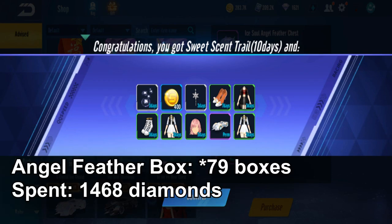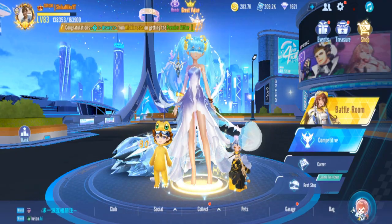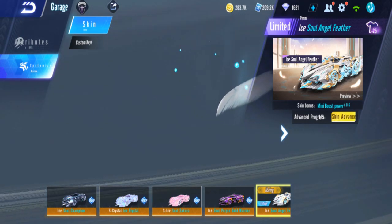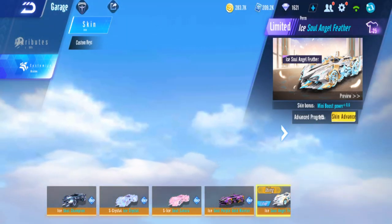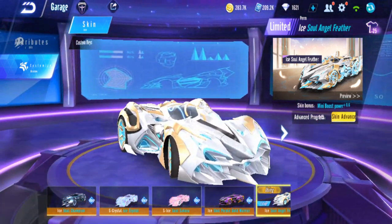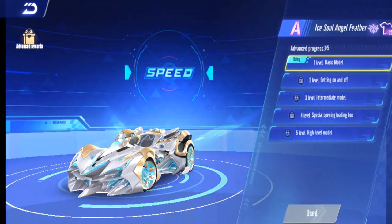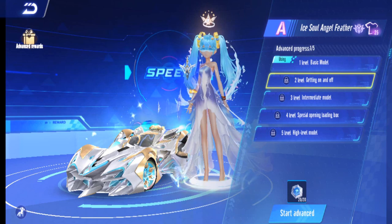Got it — ISO Angel Feather permanent at 89 pulls! Let me equip it. Level one already has this animation for the ISO. Now it's time to upgrade.